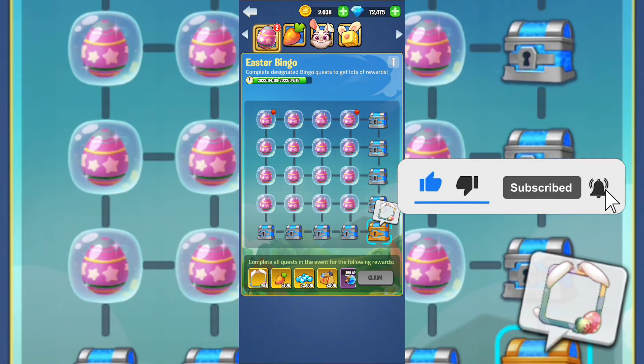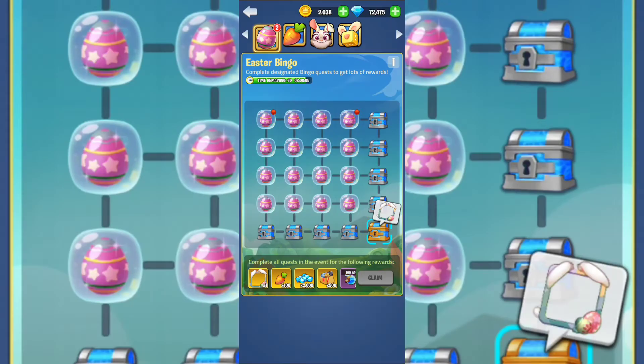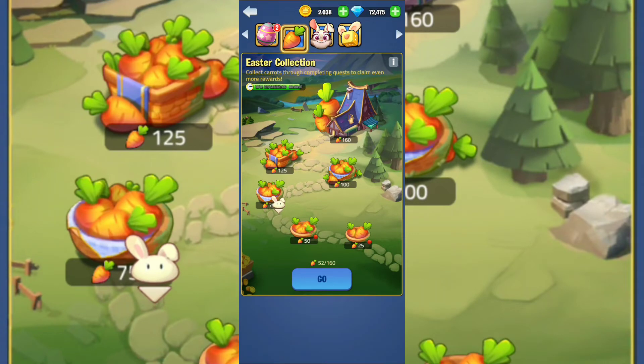The clock is ticking, get as many words as you can before the time runs out — so definitely watch out for that. The huge reward is going to be the Easter avatar frame. We cannot see what the benefits are but let's hope they are going to be really cool.